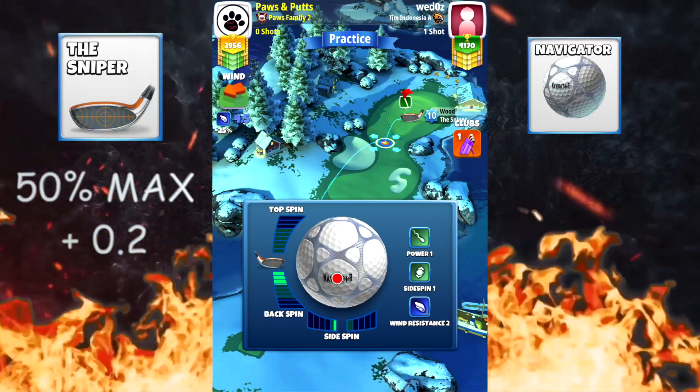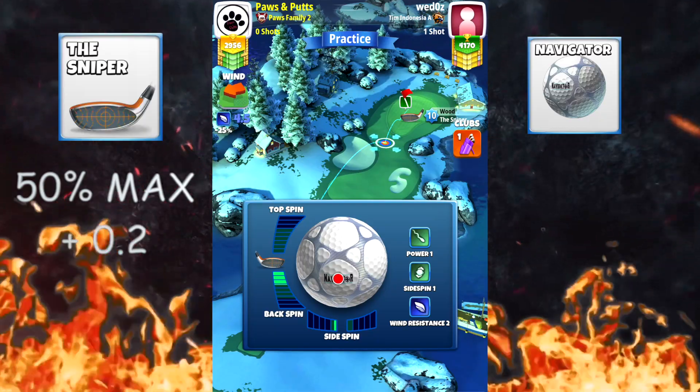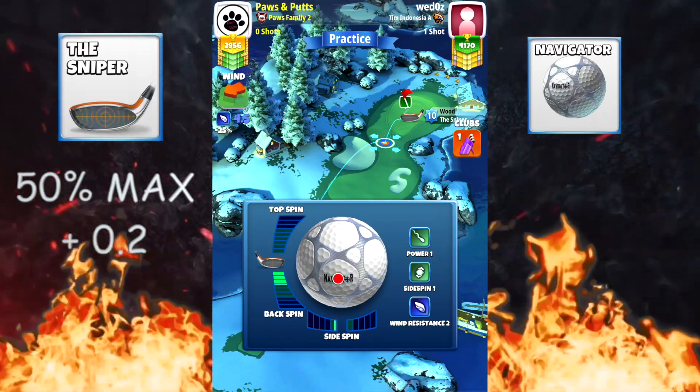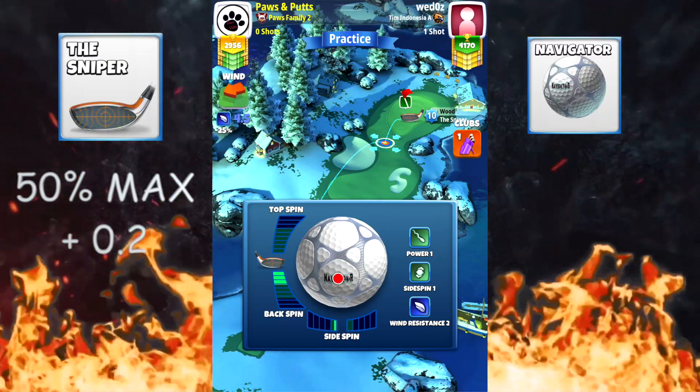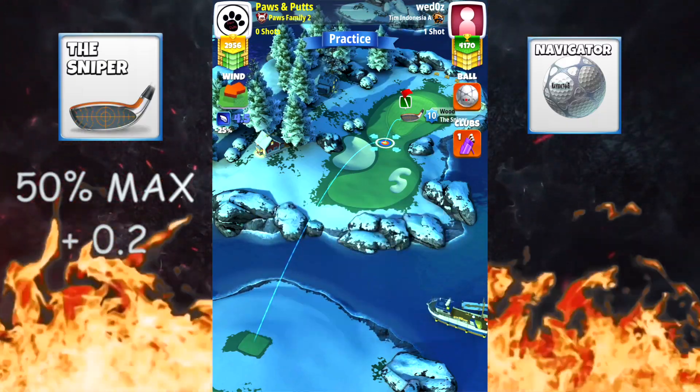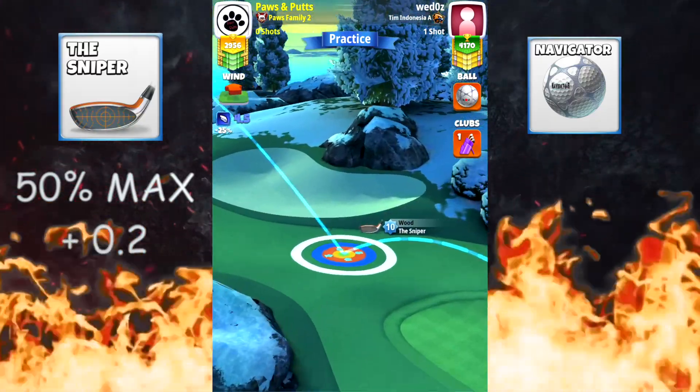We're going to go 3.2 back and 0.4 to the left, and this is a no movement target. We're going to play this at 50% max and then add 0.2 to your adjustment.